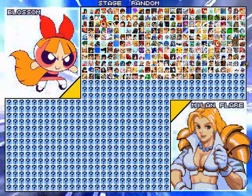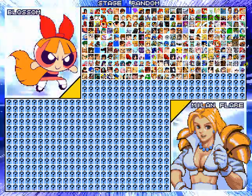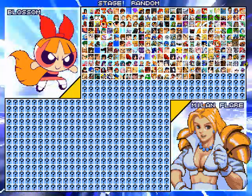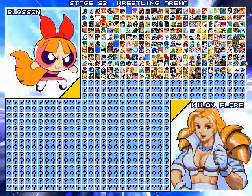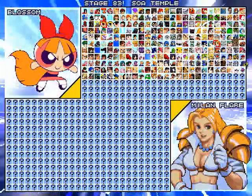Hey everybody, welcome to Fusion Battle 881 and here we have a nice 1v1 battle for you all. In this one we got Blossom going up against Milan Flair. This battle will take place on a selected stage — for this one we're going to have it on the SOA Temple. Hope you guys enjoy. Here we go.